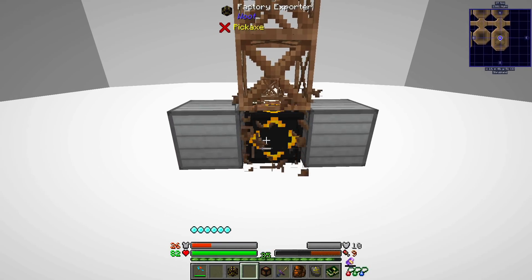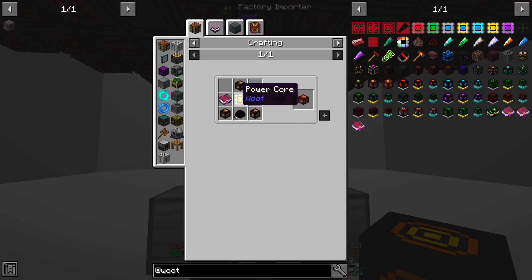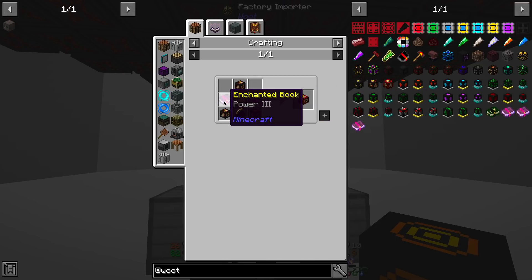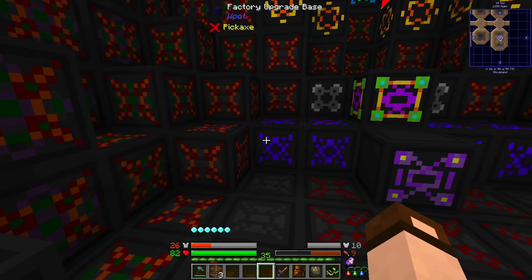What we've got here is an advanced power cell, a factory exporter, and a factory importer. The exporter goes to the bottom, the importer goes in the middle. I made the advanced power cell, which requires four of the basics, a Power II enchanted book, a power core - which is coal and some stitching iron - and a bunch of redstone blocks. The third tier requires two enchanted books, a Power III and Efficiency III, and a dragon egg. I'm currently using my dragon egg, so I thought I don't really need this one. That goes there - and now everything's solid. All the blocks have increased in size, and there's no more gaps. Now you can right-click this and open it up.